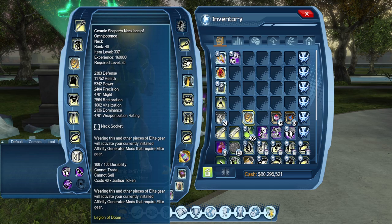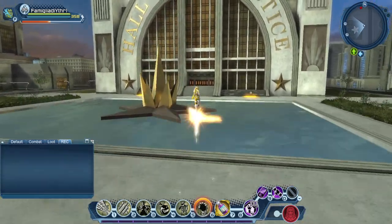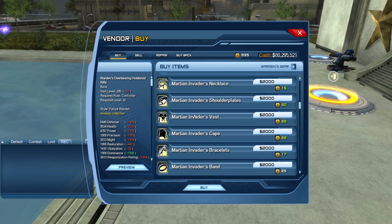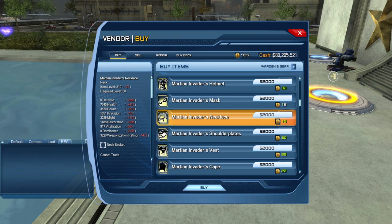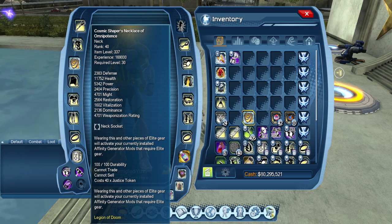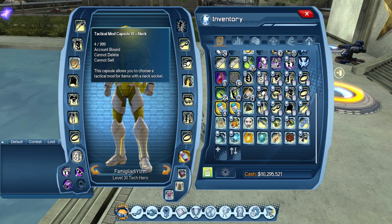Looking at the stats compared to the regular neck: the OP Neck gives an extra 2,383 health, 1,600 power, 753 precision, 1,472 might, 1,000 restoration, 685 vitalization, and 2,136 dominance. So definitely a beneficial neck to get. With the mark reduction, it's quite easy to get two of them, so at least you can have one for your DPS role and one for your off role, rather than having to get a bunch of neck capsule boxes to switch your neck mods each time.